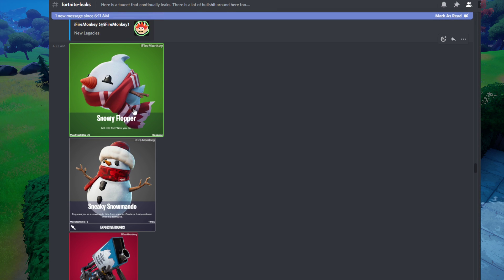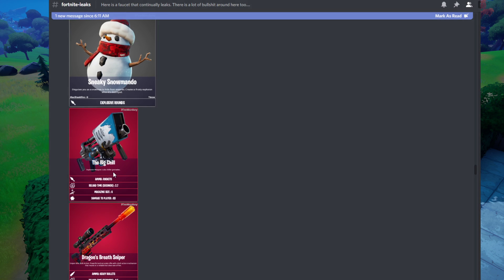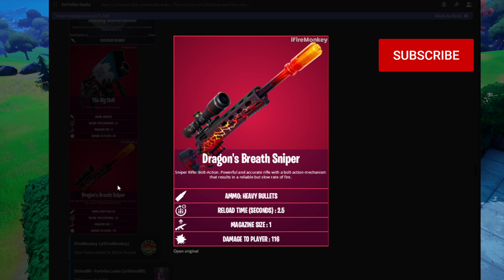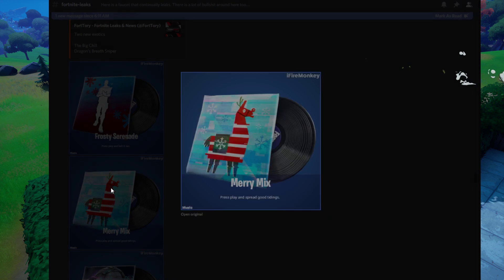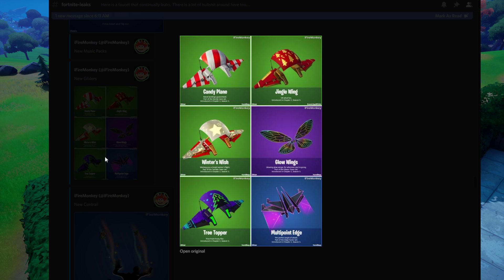We have the snowy flopper — I'm assuming this will give you cold feet based on the description. We also have the sneaky snowmando, which is basically a snowman disguise. Here's the Big Chill — I do have a guide on getting this on the channel. Not the greatest weapon, but it is there. The dragon's breath sniper is the other weapon, and here are its stats. Moving on, we have some new music packs: the Frosty Serenade and the Merry Mix.